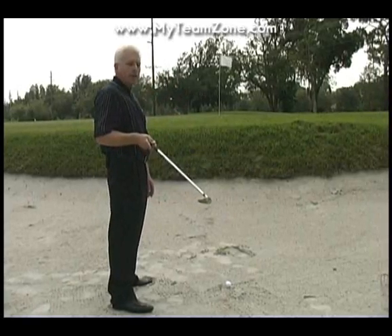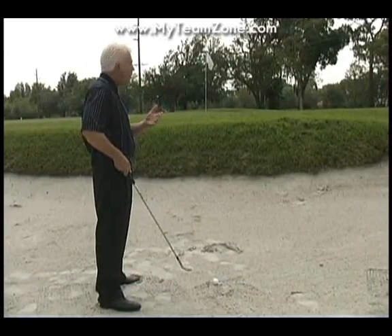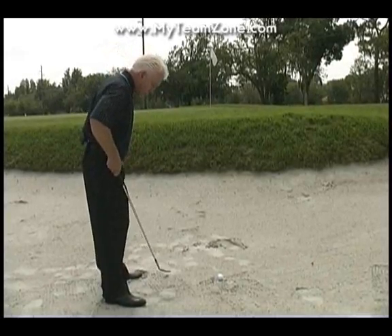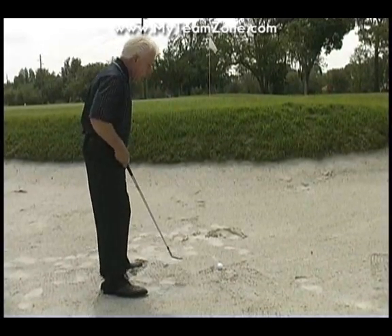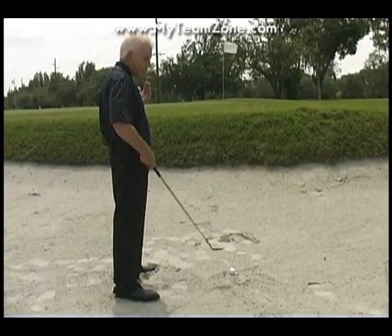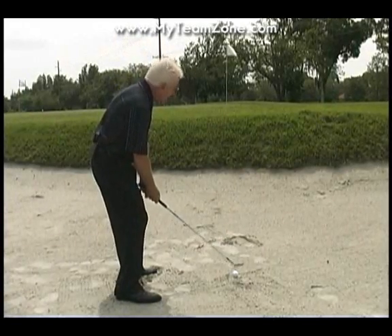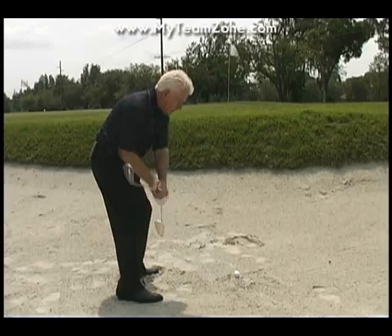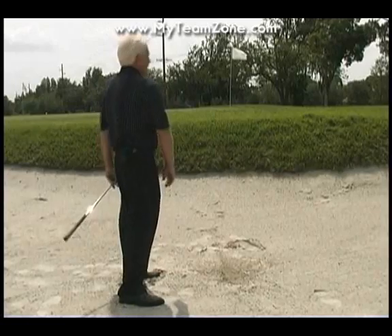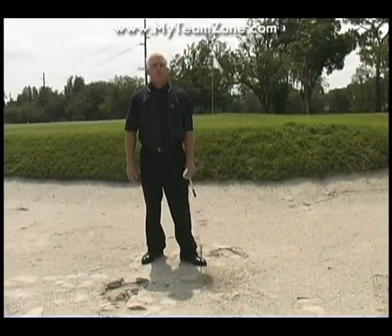I have a 60-degree wedge because the pin is pretty close, so I want the ball coming out soft without a lot of release so we can get fairly close to that pin. Ball is played off my left heel, weight on my left foot, body lines aimed left, club face aimed directly at the target. I'm going to take a smooth swing on both sides of the ball to get this close to the target. And that worked out just well.